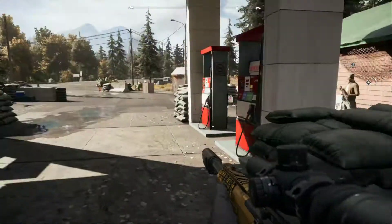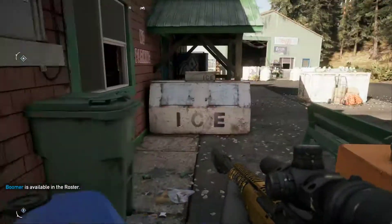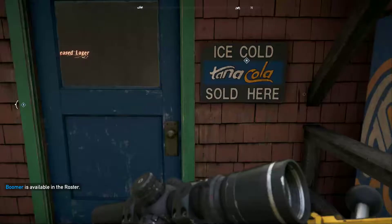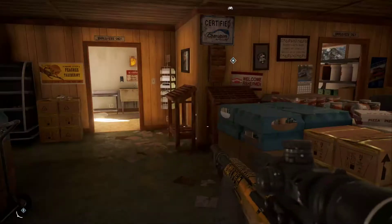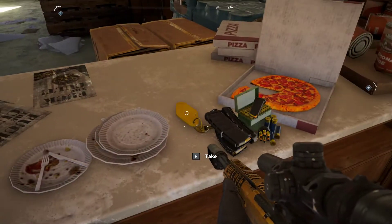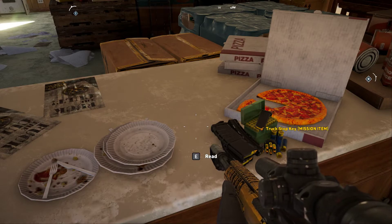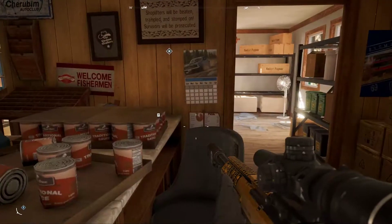So first thing I'm going to show you guys is where the key is located. Apparently that's one of the biggest questions I get. I did a video already on this, but people keep wondering where the key is located. It's right here — it's not hidden or anything, it's right on the counter. Go ahead and grab the key. That's the truck stop key.